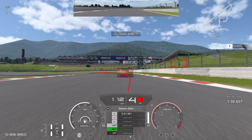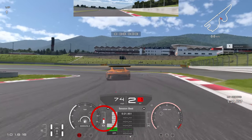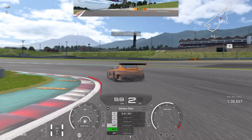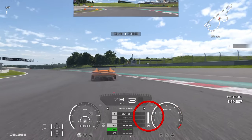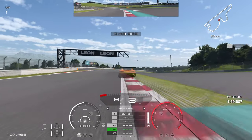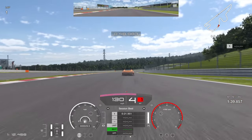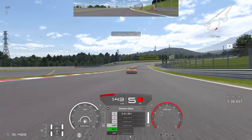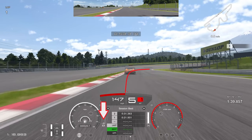Into the next braking zone I use that little red marker between the 100 and 50 board as a reference. Down to second gear, left-hand tyre right up to the apex — the ghost car completely missed the apex there, losing a bit of time. Get on the throttle as early as possible, but be cautious: too aggressive on the throttle here and you'll very easily spin, especially on the curb.